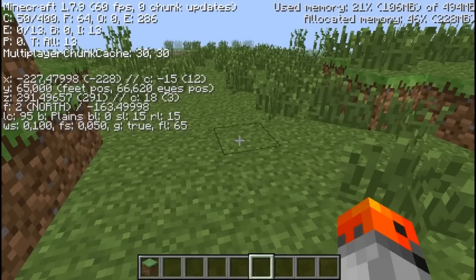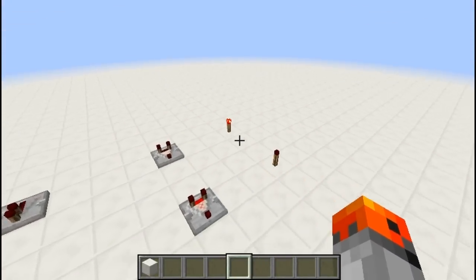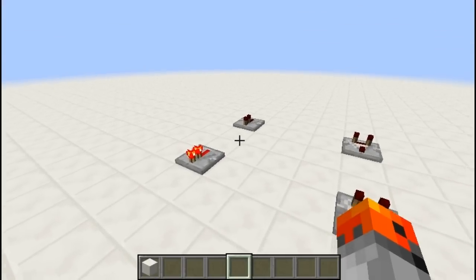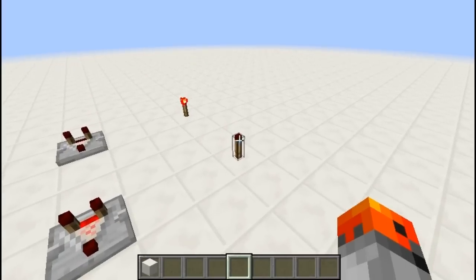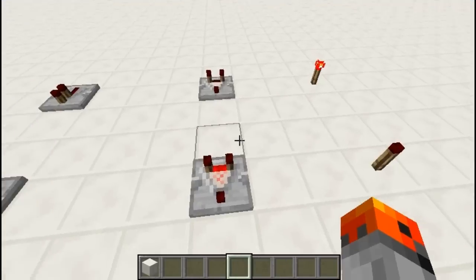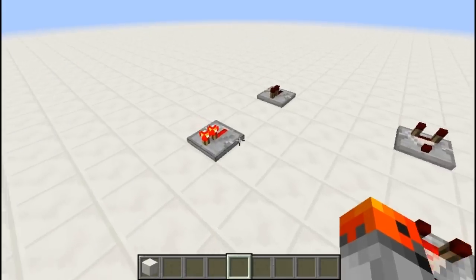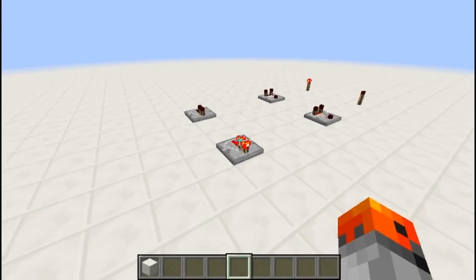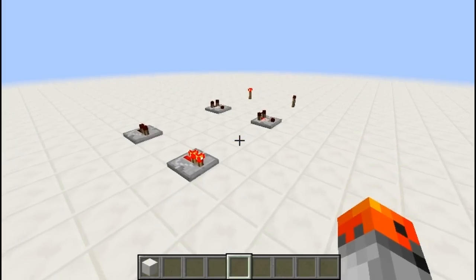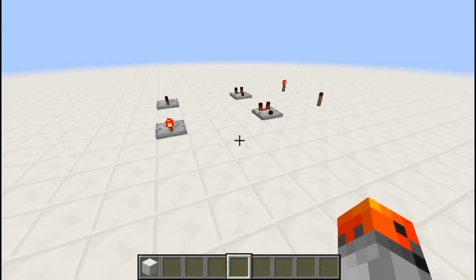All the other ones are going to work in Minecraft 1.8. At number 5, we have a couple of redstone-related blocks. They aren't really that secret, but we have the unlit redstone torch, the redstone comparator, which looks a little bit weird, and the powered repeater. I'll provide the commands in the description, and now let's move on to number 6.